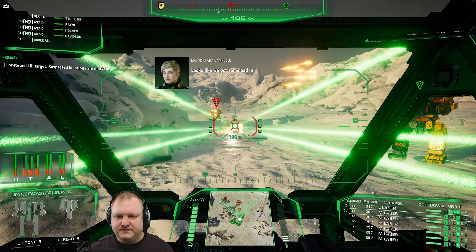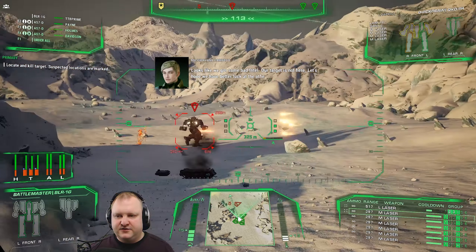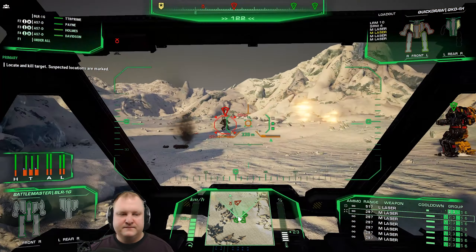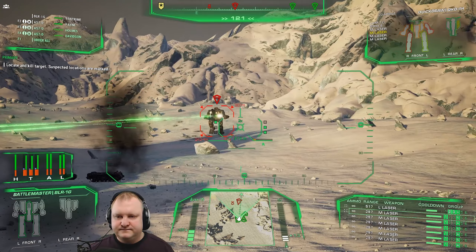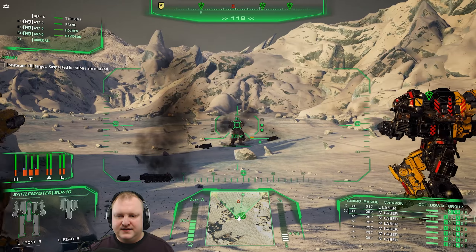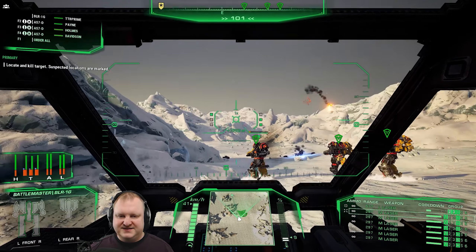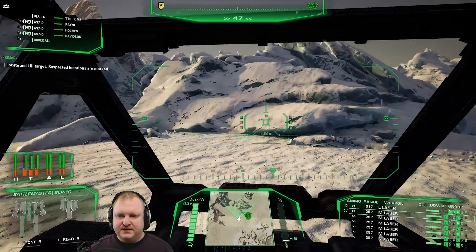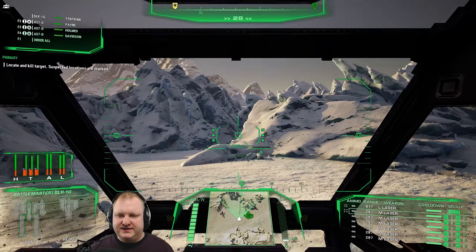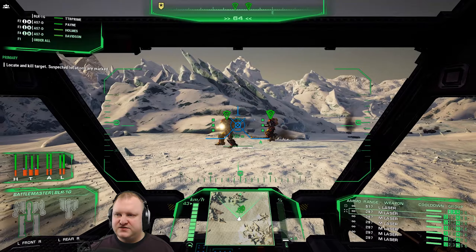Let's get that scorpion first. Let's get the Quickdraw — go for the CT. I'm liking this a lot more, what I'm doing here. We're slowly drawing them around the corner and killing them. Now I can just walk backwards. Successful engagement — didn't take too much damage.